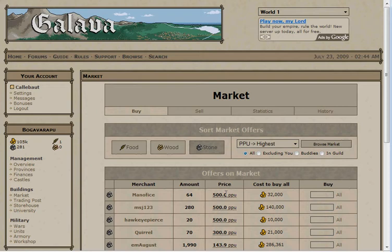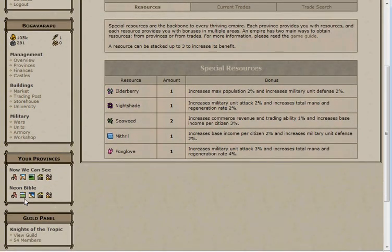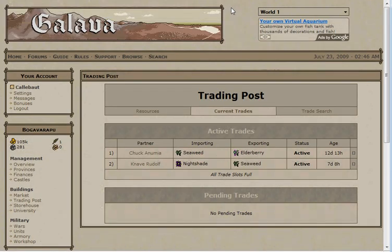Instead, we'll talk about the final economic interaction for this guide, the trading post. You can get two special resources from each province, one for each land type. None of these causes a drastic change. Trades are not absolutely vital for survival in Galva, but they do provide a small edge. Here you can view the various resources you produce, as well as those you're trading for. Note that you can stack resources up to three times, earning three times the bonus. On the next tab, you can view your actual trades. You are allowed one trade slot per province. It's recommended that you either trade in guild or with allies to strengthen ties. Better to help a friend than someone you don't know.